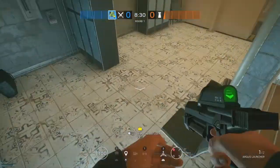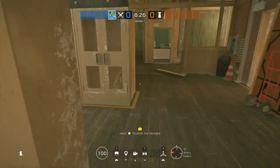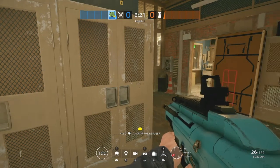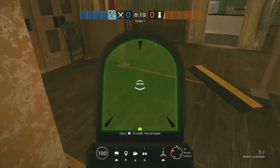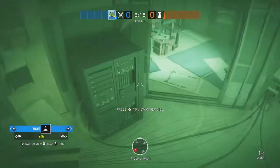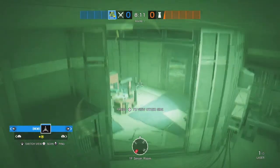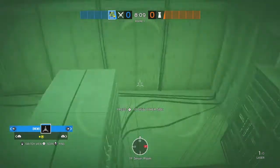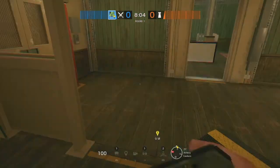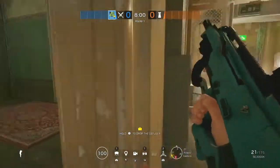One of the other ways you can use Zero is to play vertical and try to do some things with that. Zero doesn't have breaching charges, but you use one of his cams, put it in the floor, and basically play vertical. You can use this to see people who are maybe there — like an Echo or somebody who's just on their cams — and you can basically just find them, put a point on them, ping them, and shoot them through the floor. That's one of the things you can do when attacking as Zero.